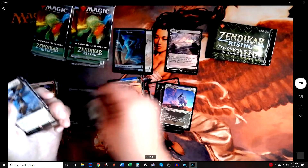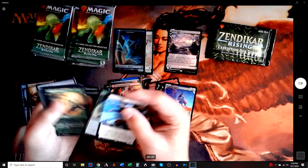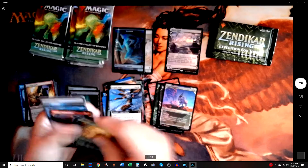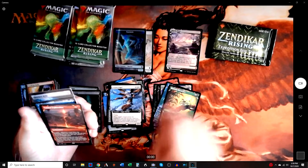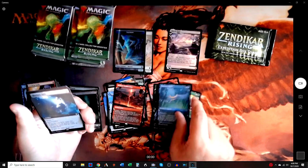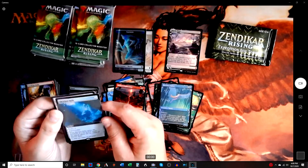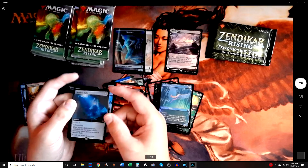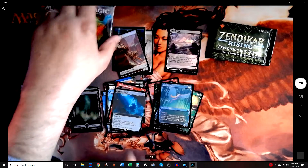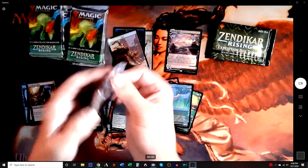Right down to the swamp. More angels — love it. We got Explorations for the land. The foil Relic, extended art — I love this card, this is awesome. This box already is kicking it.